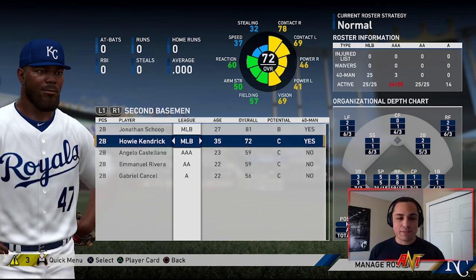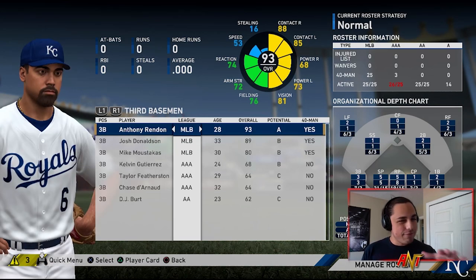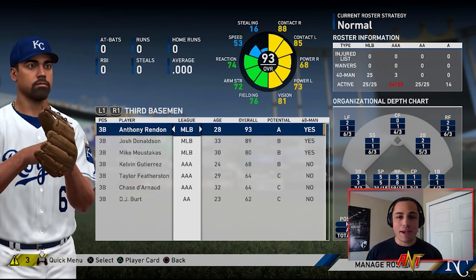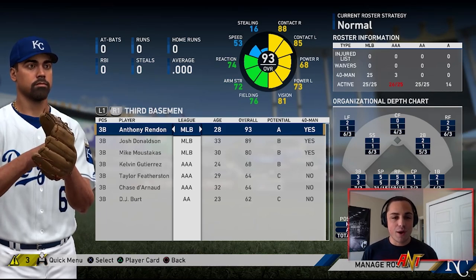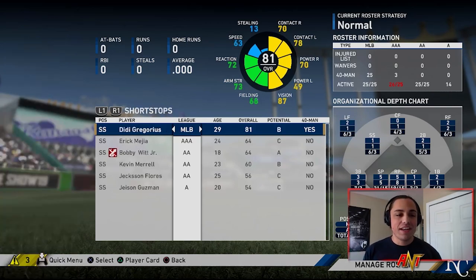At second we have Jonathan Schoop and Howie Kendrick - Kendrick was obviously kind of that postseason hero and had himself a pretty good season, could see him getting like a one or two year deal. Jonathan Schoop has been kind of iffy lately. At third we have Rendon, Donaldson, and Moustakas - those are pretty good third basemen available this offseason. Rendon is gonna get paid, holy cow.